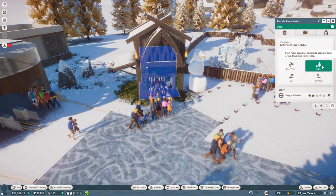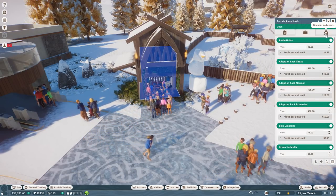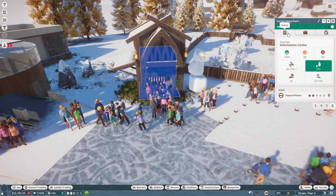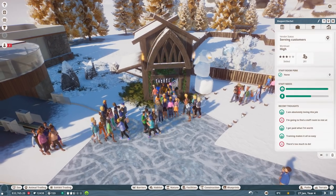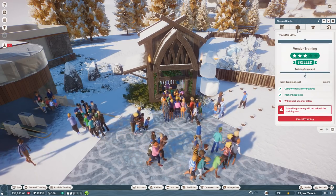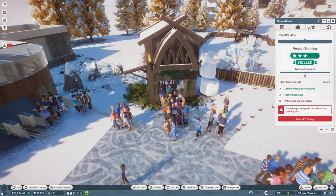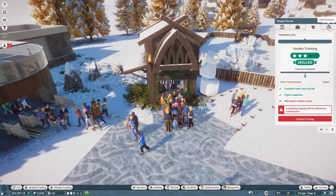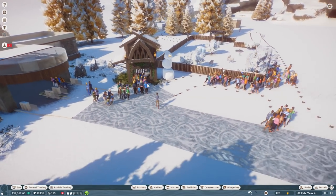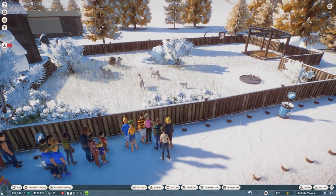That upgrade bumped the scenery around the little shop to 80 which is fantastic. I feel like I want to train Rachel up more now — we're making a little bit of a profit which is good. Let's go ahead and train Shepherd Rachel; she deserves more training and a little bit more pay. She'll be pretty skilled at what she does and will handle people coming to get stuff from her a little bit faster.